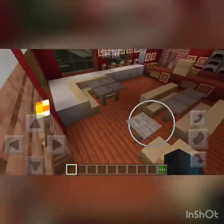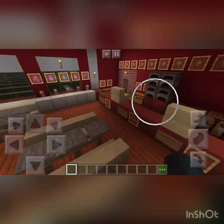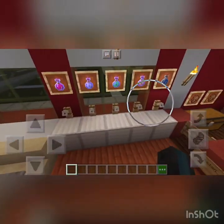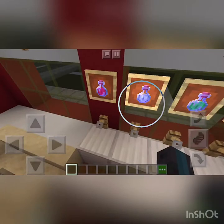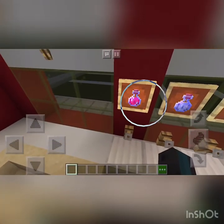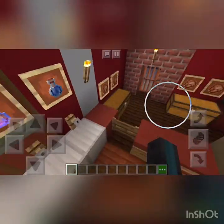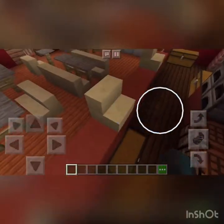We have five tables, a drink stand. We have Coca-Cola — obviously Coca-Cola, since it's the most popular soda in the world — Sprite, Mountain Dew, Fanta, and water. We have chicken, three cash registers, and money in here.